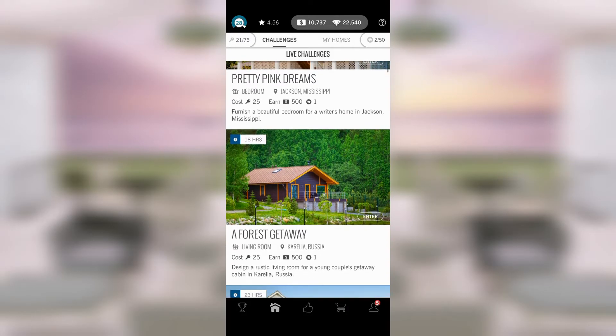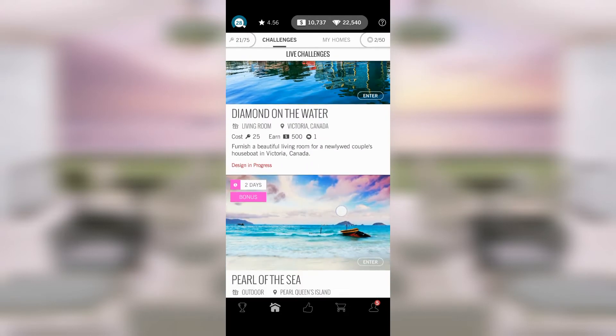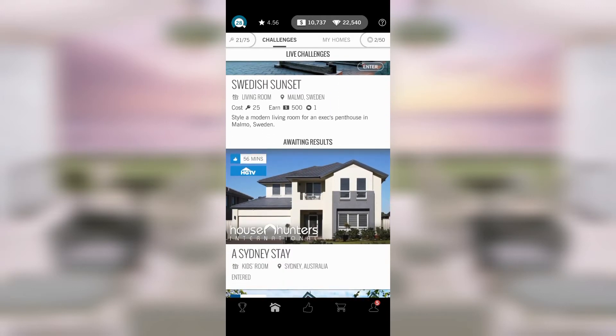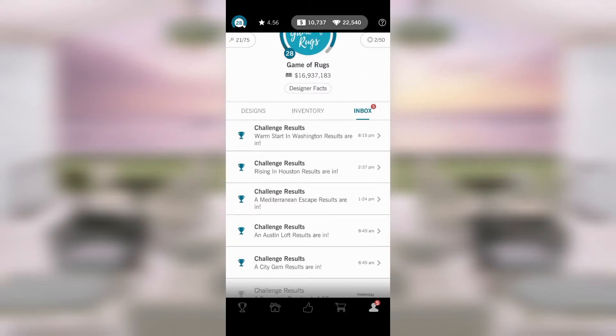Good evening designers and welcome to episode 72 of Game of Rugs. Today we're going to do some score reviews, then some voting, and then we're going to submit one of the least distinguished rooms ever to come out of my Design Home submissions. I've had one of those days where you just maniacally put together and submit rooms for no good design reason — they're there to be done, you do them, the results are maybe not everything you'd hope for.